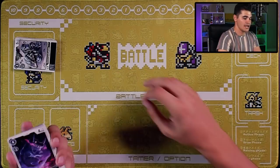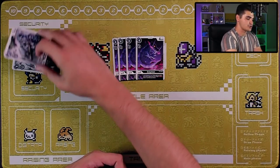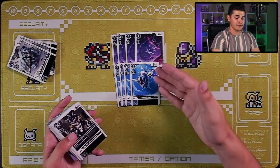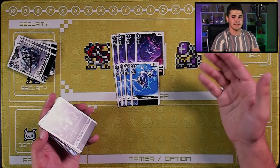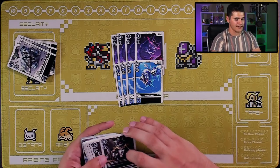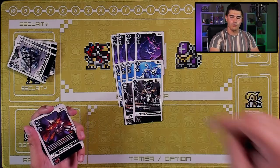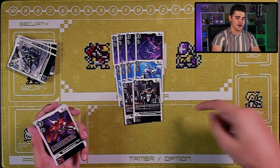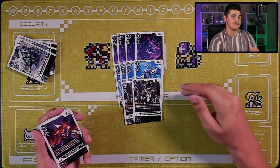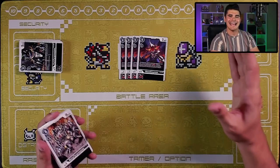Moving on to level fours: four copies of Virus Greymon with the same inheritable as Toy Agumon but on a level four. Four copies of Jawsmon — five cost to play, 6000 DP vanilla, not ideal but better than nothing. And two copies of Dark Tyrannomon, the one-drop blocker for black — black has tons of support for blockers, so getting another one-drop evolution and blocker in this deck is a great inclusion.